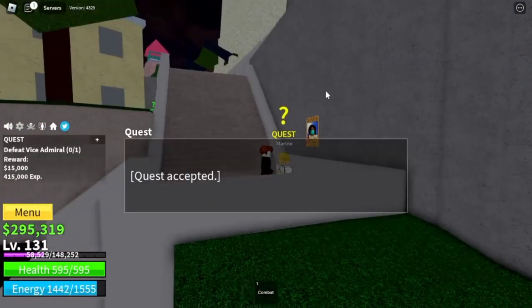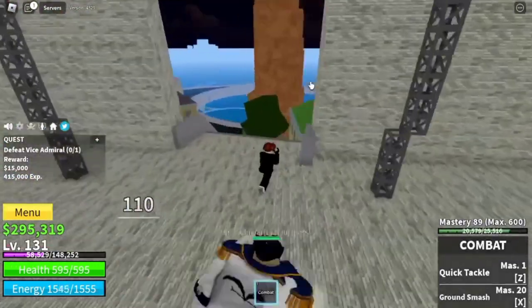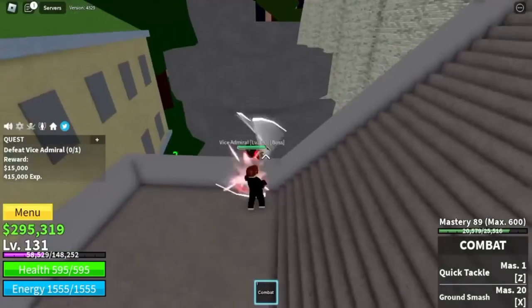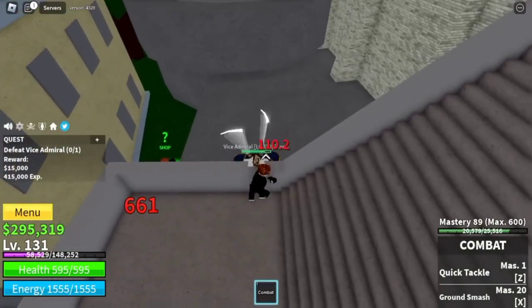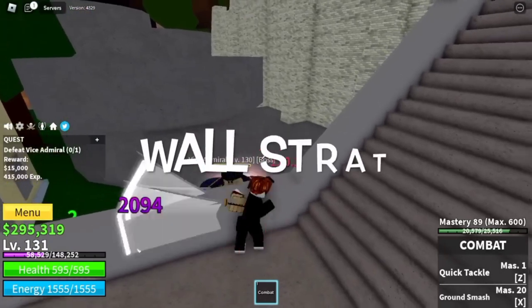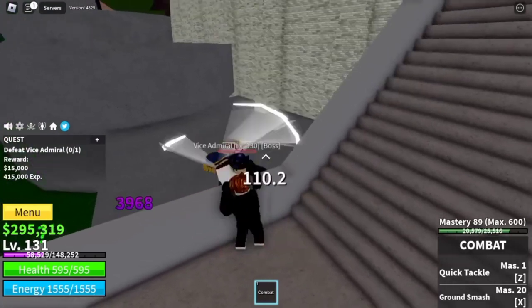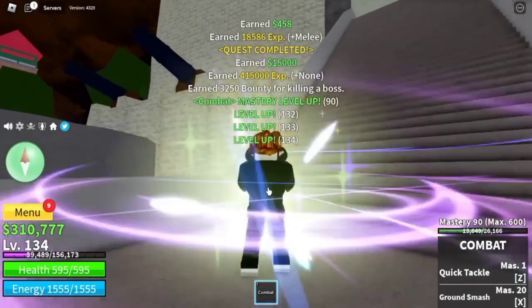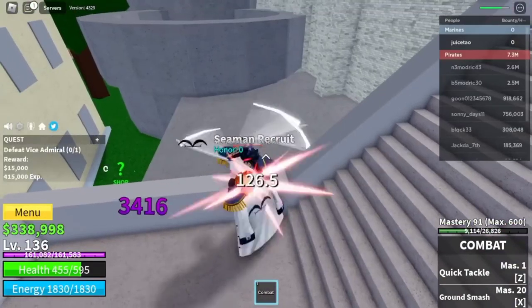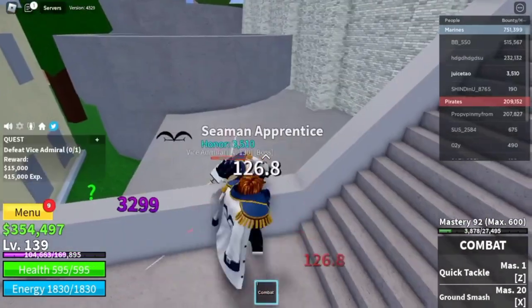But is it hard? No, guys. I am going to show you how to defeat it using combat at level 131. Just do this — Wall Strut. The technique here is Wall Strut. As you can see, very easy, no damage. Also, don't forget to do server hop. Make sure to choose the Marine side because when you spawn, you will spawn near the Quest Giver.